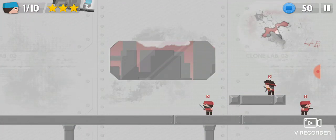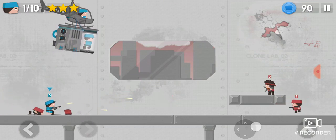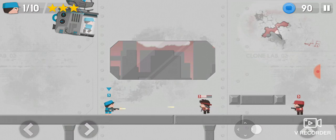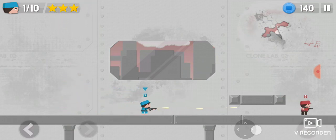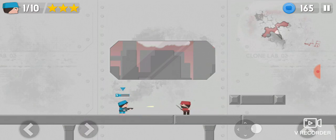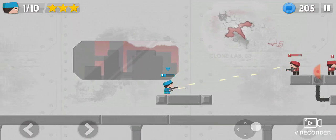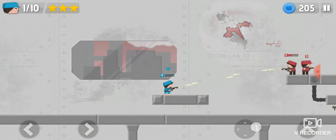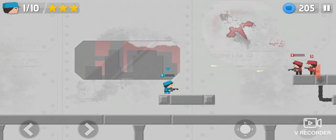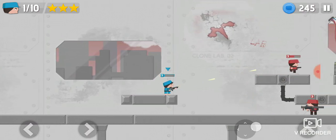First, pick a cadet. The commander will chase after you and the rookie. Kill the commando, now kill the rookie. There's another commando — kill it. Now for this one, move forward, move back.